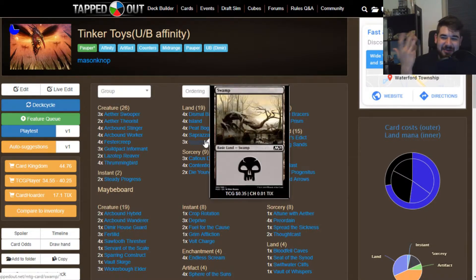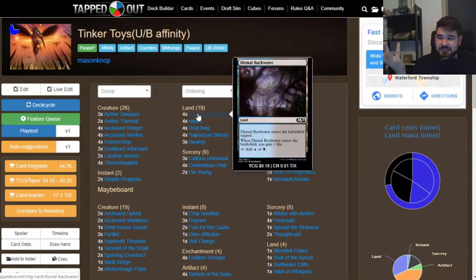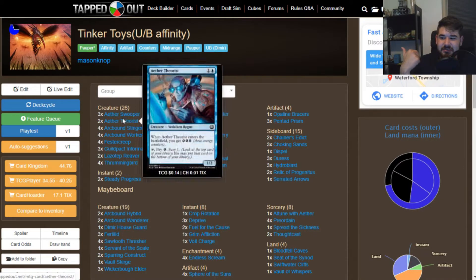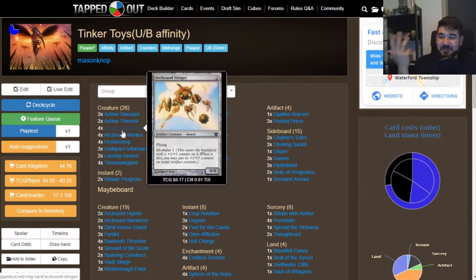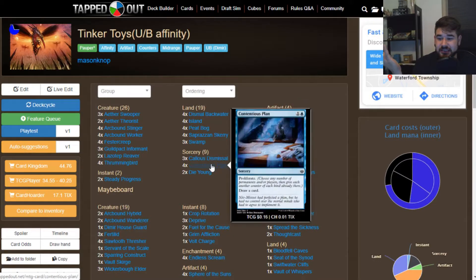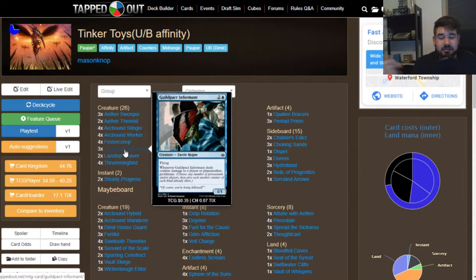So if I play one of these on turn two, untap, use it to produce mana while playing another land like Peat Bog or an Island, then the next turn follow up — immediately play a one-drop like Arc Bomb Worker, then play a Callous Dismissal or a Contingency Plan to proliferate, or a Thrummingbird, and just start proliferating repeatedly, getting more counters on everything.